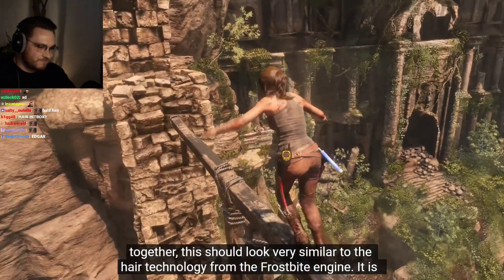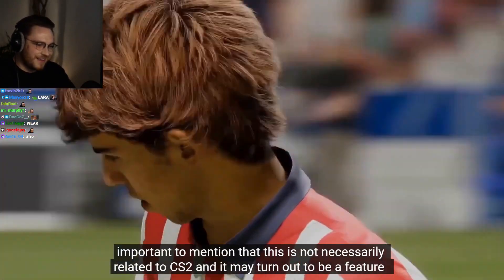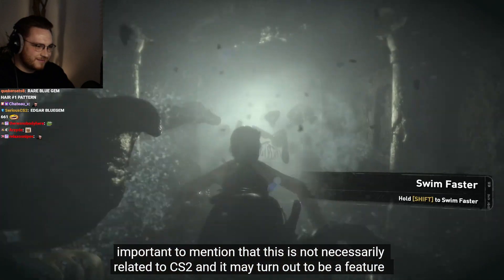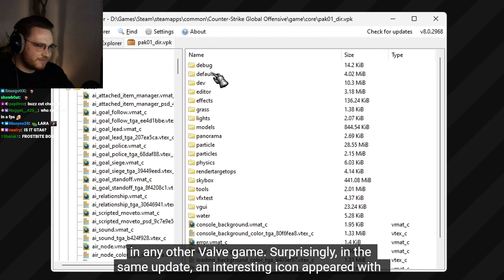Their shading, volume, and density texture maps, voxel collisions, and splitting each strand into several segments. Taken together, this should look very similar to the hair technology from the Frostbite engine. It's important to mention this is not necessarily related to CS2 — it may turn out to be a feature in any other Valve game.